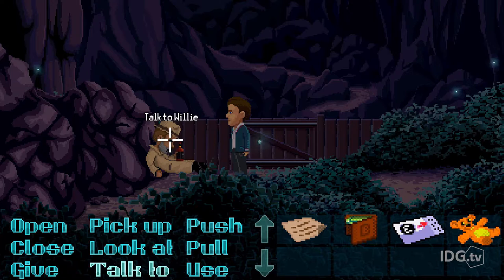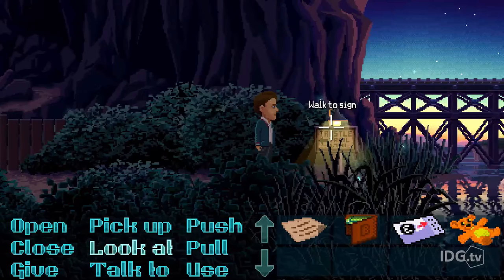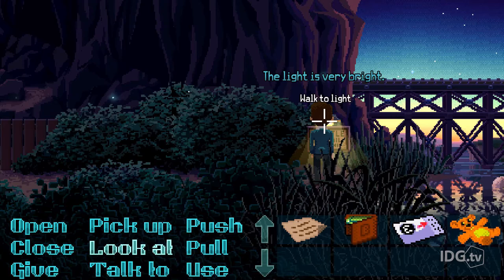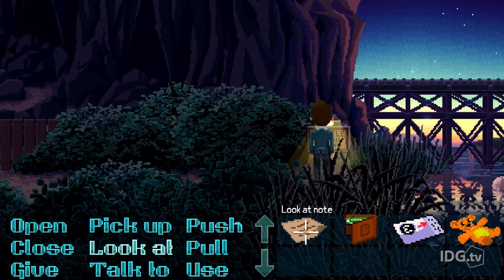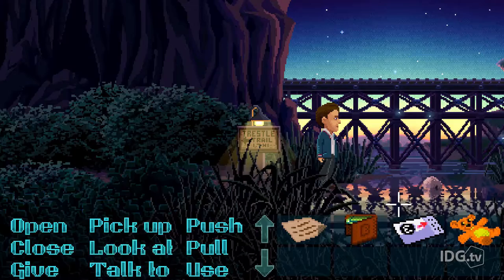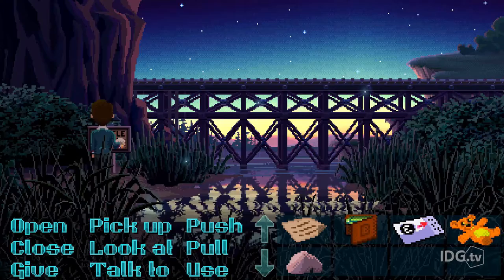There's a basic context system: if you move over a character you get a talk-to command automatically, so it's not entirely like 90s point-and-clicks where you had to select a verb first. Left-click walks and right-click does look-at automatically. Opening our note, we have to turn off the light above this sign, so we're going to grab this rock and use that rock on the light.